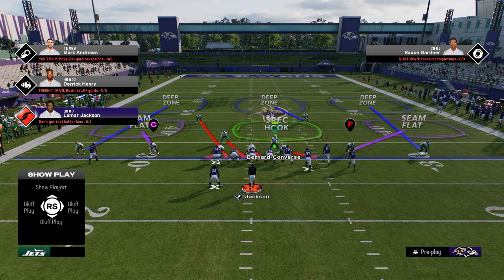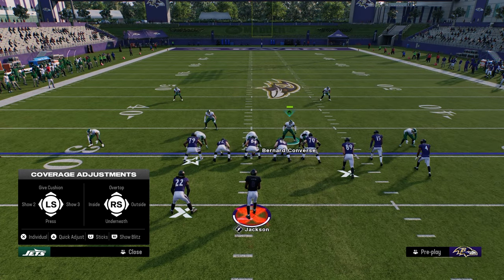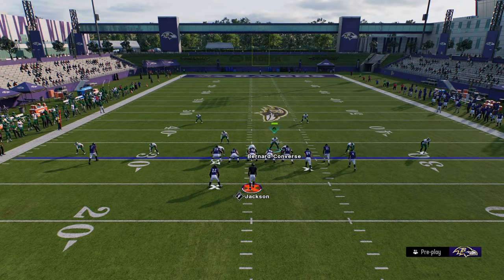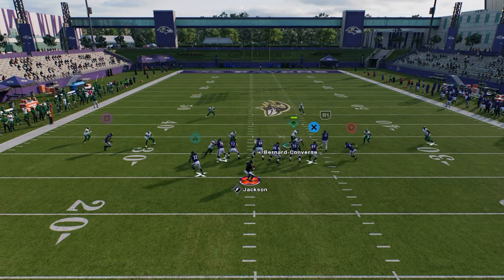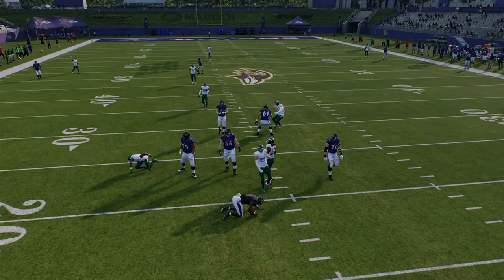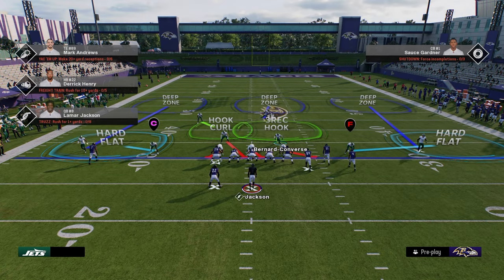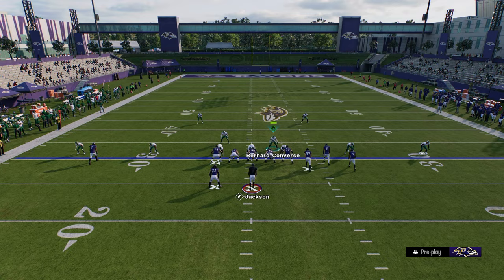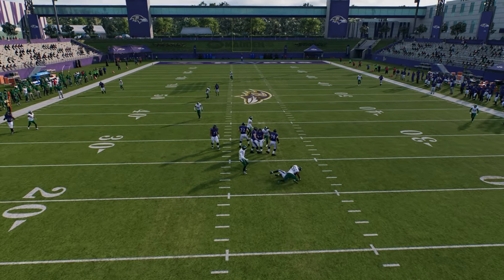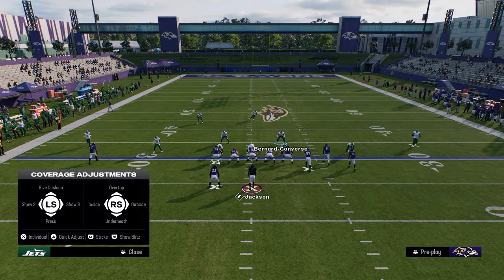User the right side guy, then take that safety and put him in a hook zone and shade underneath — I like to shade outside underneath. Standing right here, you'll see this A-gap has potential to come in. It didn't come in that time, but I'll show gameplay clips at the end where it does. It's more of an in-game blitz — it's just not super consistent in practice mode.